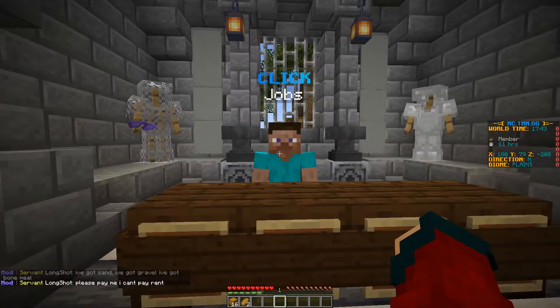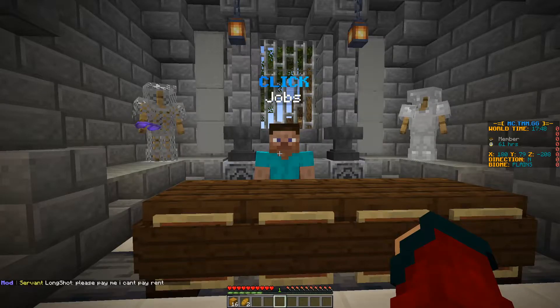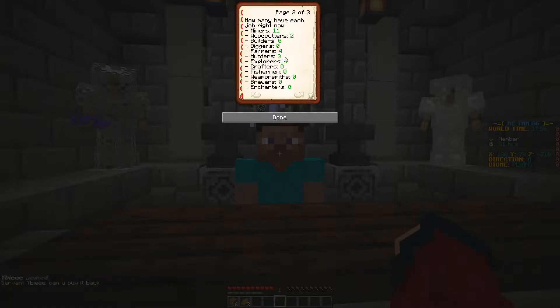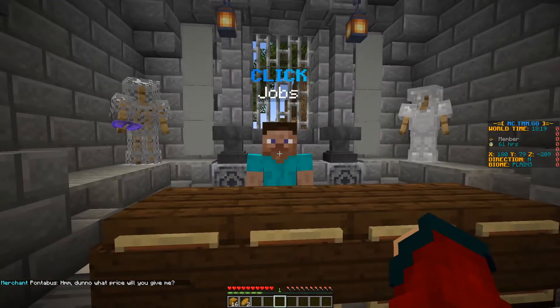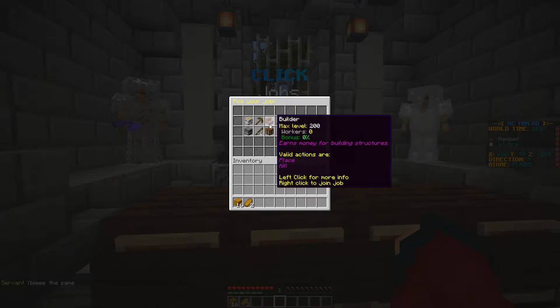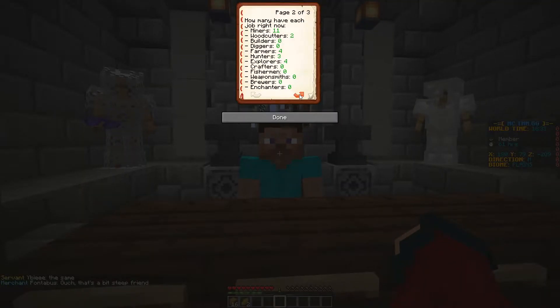Here's the most important one for getting started: jobs. As soon as we start playing we want to earn some currency so we can go to the player marketplace and buy items we might not get ourselves. If we right click this NPC and change page, we can see how many people have each specific job, and a job pays more the fewer people have it. In this case I might want to be a crafter since no one is one. You can do slash jobs browse to see the different jobs, or just type slash jobs join and the job name.